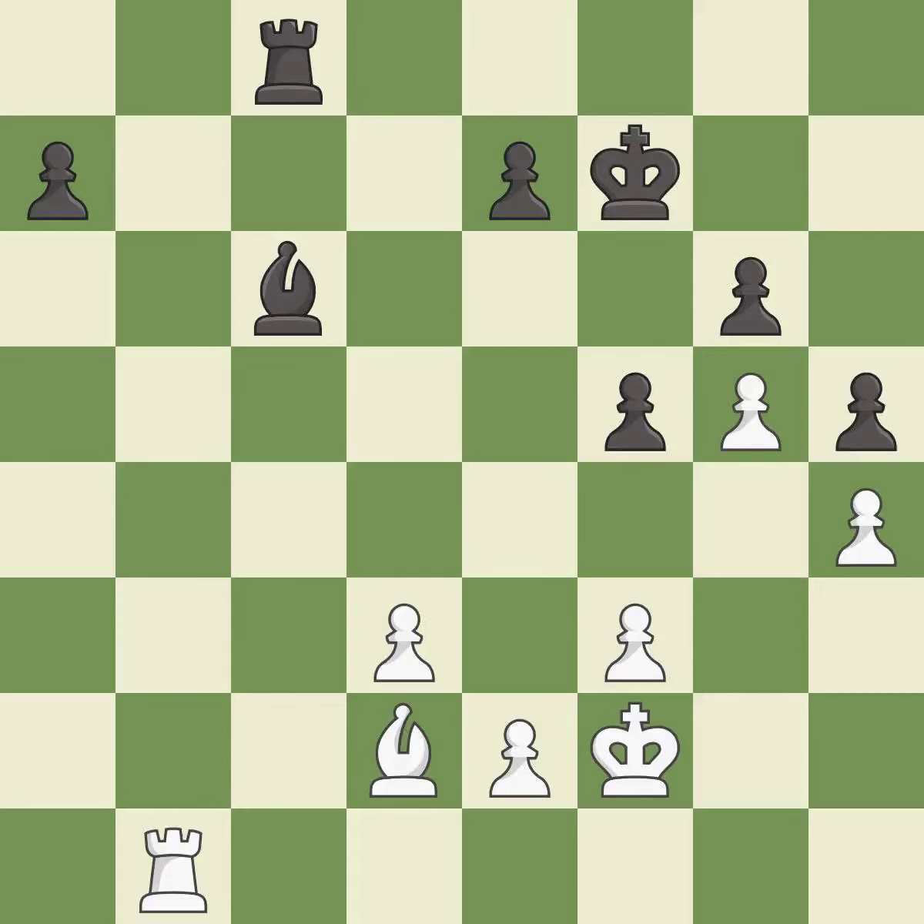The game was close to balanced, but now black is worse — it is an inaccuracy. That's what I would have recommended — it is best. This defends a pawn that was under attack and had no defenders — it is best. The game is still close to equal, but white lost their advantage — it is an inaccuracy.